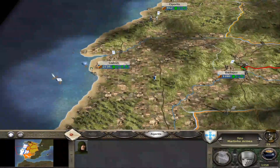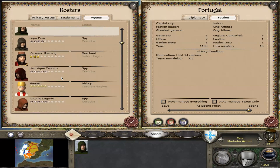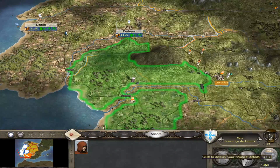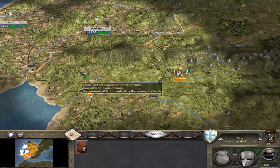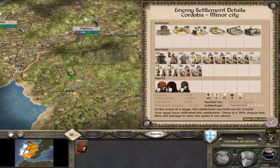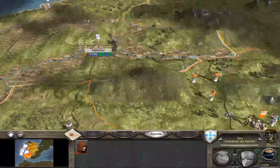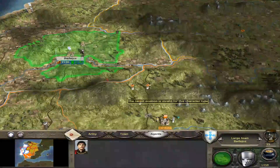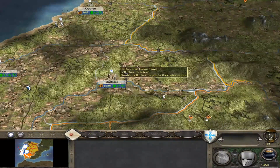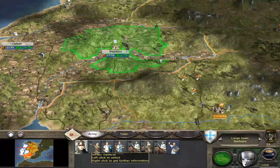Let's get my spy going this way. Let me check my list of agents and make sure I'm moving everybody. I do have three spies here, which is good. He has that damn ballista, which makes things difficult. I have a diplomat — I guess I'll get him to go towards the Moors. I could recruit a giant mercenary army and put some pressure on the Moors, because I have gold in my favor.